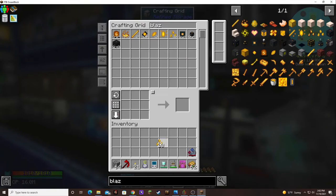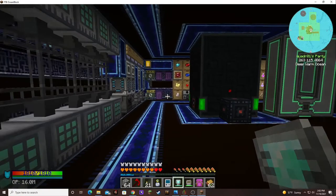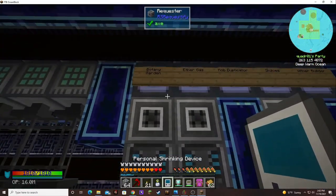I'll put the last row in there to be blazing crystal seeds, and that will help increase our blazing capacitor output.